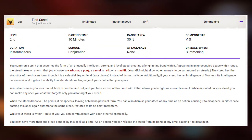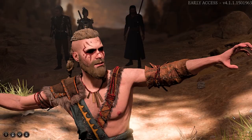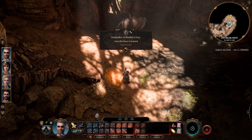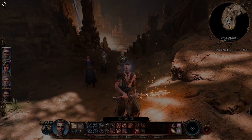Like the Find Steed spell, which Paladins can access from level 5. You can summon a mount both inside and outside combat that fights beside you, and of course you can ride it as well. Standard options include a War Horse, Pony, Camel, Elk, or a Mastiff, but it can be other animals as well. Larian can get really creative here and also let you ride an Owlbear, for example — even though it isn't really a beast, it counts as one in Baldur's Gate 3. This is one of the many reasons why Paladins are such a cool and wanted class.